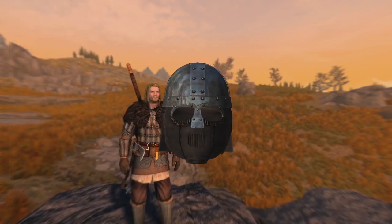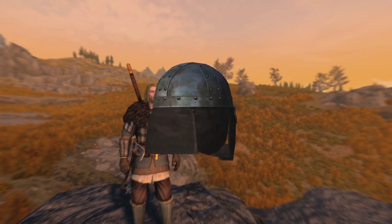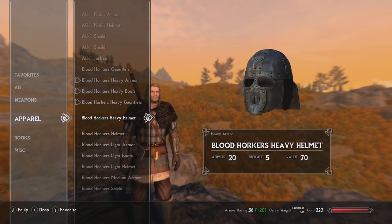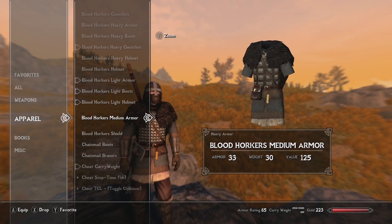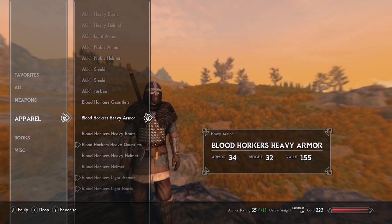There are subtle texture changes when you switch from the light to the heavy version. The light version is made out of more leather rather than the hard, sturdy iron and steel reinforcement on the face. The Bloodhorker light armor doesn't change a whole lot, but there is indeed a medium armor version — though it's still classified as heavy armor, just one point lower in armor value.